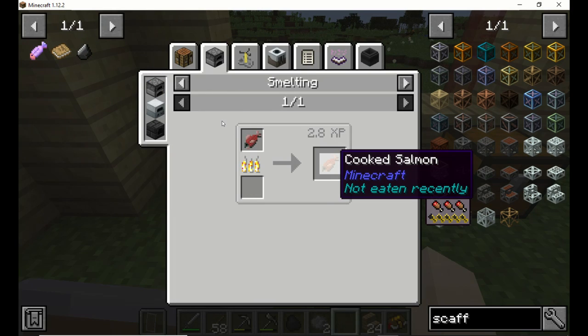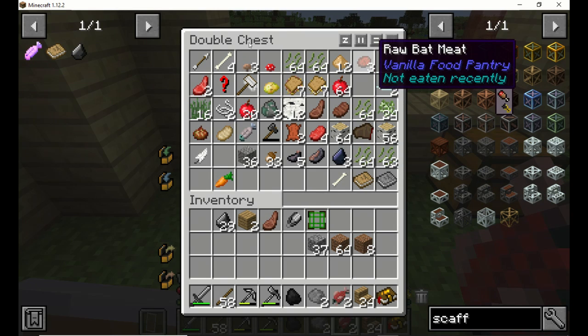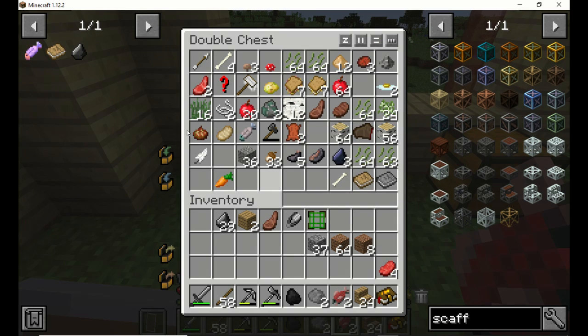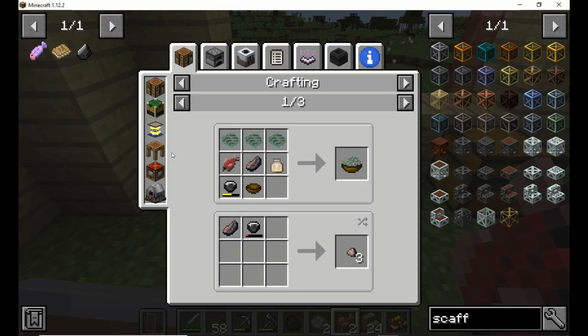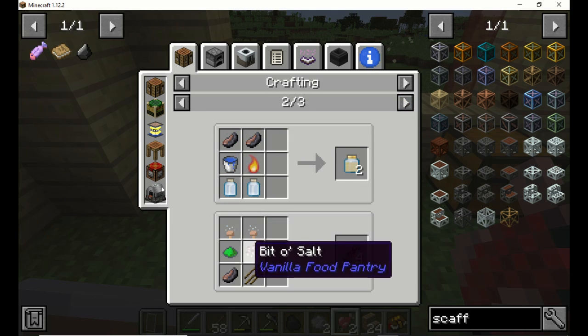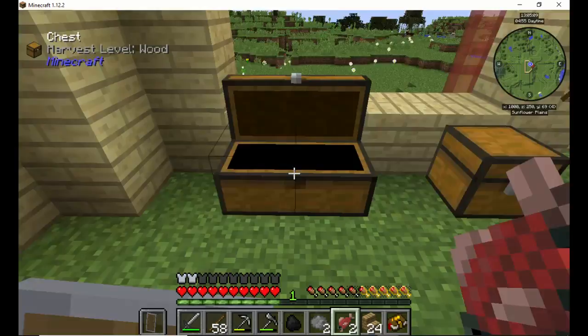Cook salmon — I haven't eaten. So let's go ahead and take both of them out. We can also take some raw bat meat. Let's go ahead and cook up everything — everything that's raw that we can cook up. Raw squid — what can I do with that? Raw fish sausage mix, hmm. Don't look like I can really mix it up with too much, but we can always get more squid later. Let's go ahead and cook it all up.